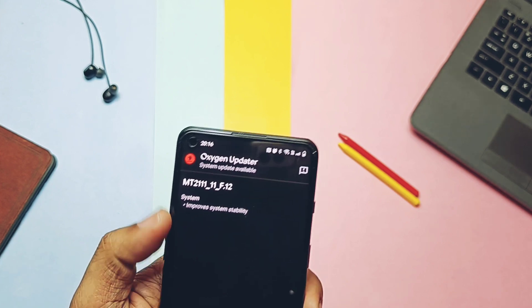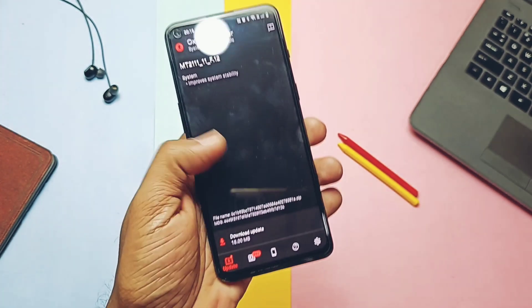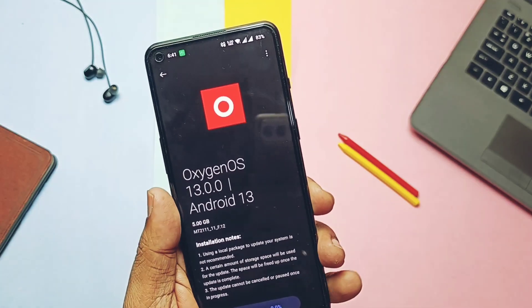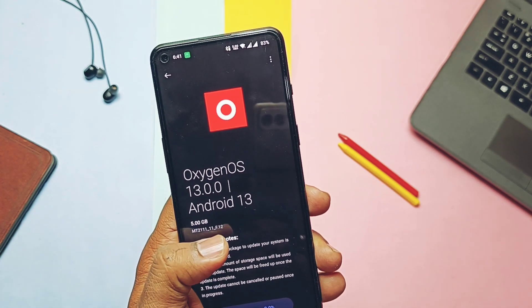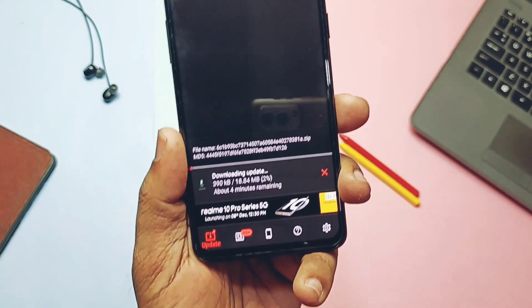If you are using the OxygenOS 12 build, then you may get the full OTA of 5 GB with the same changelog of stable OxygenOS 13 as reviewed in older updates. I've also provided the OTA zip in the video description — you can download and manually flash the update via stock local install. I will show you that next in the video.